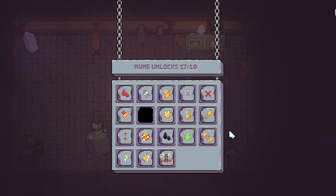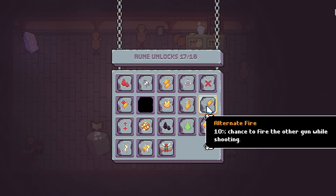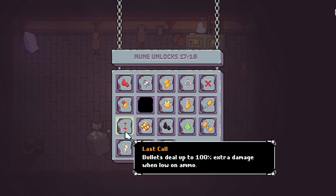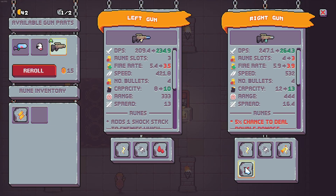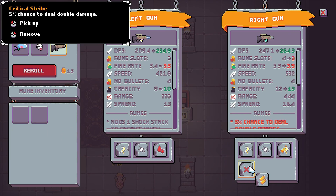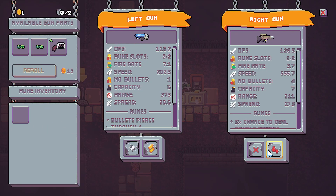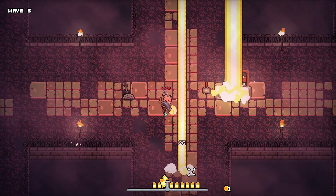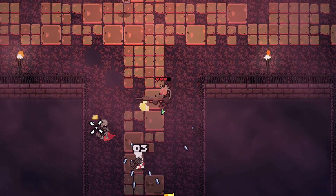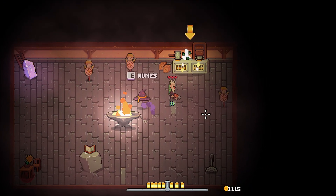I've removed the random affix system and introduced runes. Runes now contain the powers of the previously mentioned affixes, but can be freely collected and swapped in and out of your guns based on the number of rune slots available. Now, if you encounter a gun with a bleed rune, for example, you can extract the rune from that gun part and slot it into a gun of your choosing. This makes forging your guns so much more impactful, more resilient to the downsides of randomness, and just plainly a lot more fun. Now you have full control over how your guns behave.